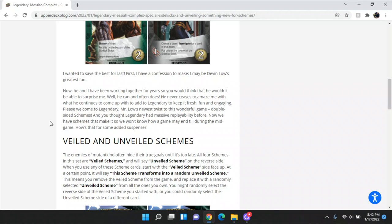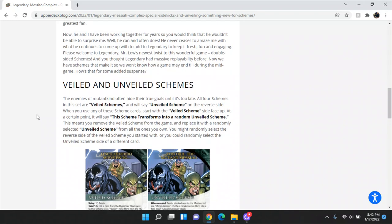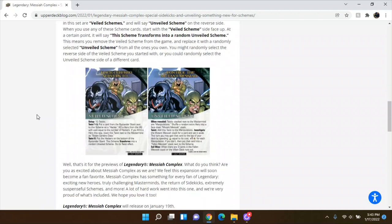Next is about schemes. There are double-sided schemes, meaning we now have schemes where we won't know how a game may end until the mid-game — how's that for added suspense? Veiled and unveiled schemes. The enemies of mutant kind often hide their true goals until it's too late. All four schemes in this set are veiled schemes and will say unveiled scheme on the reverse side. When any scheme card appears, start the veiled side face up. At a certain point it will say this scheme transforms — you remove the veiled scheme from the game and replace it with a randomly selected unveiled scheme from all of the ones you own. You might get the reverse of the same card, or you could randomly select an unveiled scheme from a different card.